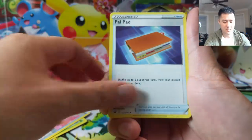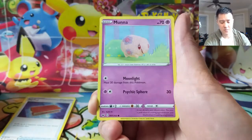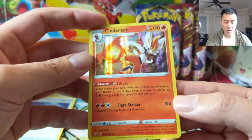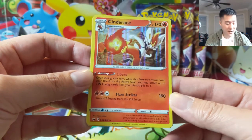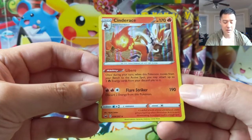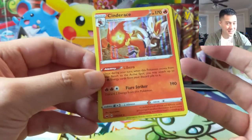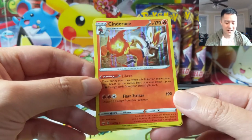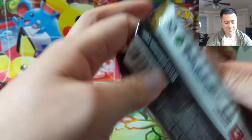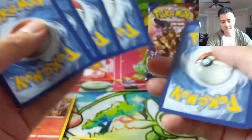Pow Pad, Sitrus Berry - heal three damage counters, probably not good enough. Qwilfish, Zigzagoon, Mankey, Snom. Clobbopus, and Centiskorch V! Let's go to its attack first - 190 damage for three energy, but you discard two energy from this Pokemon, which is a bit harsh. But once per turn, when this Pokemon moves from your bench to the active spot, you may attach two fire energy from your discard pile to it. So you discard on your bench, bring it out, use Flare Striker for 190. You can do some Mallow and Lana or switch shenanigans - retreat then switch back and just keep repeating that 190 damage. It's a stage two so it requires some setup, but still a very cool card.